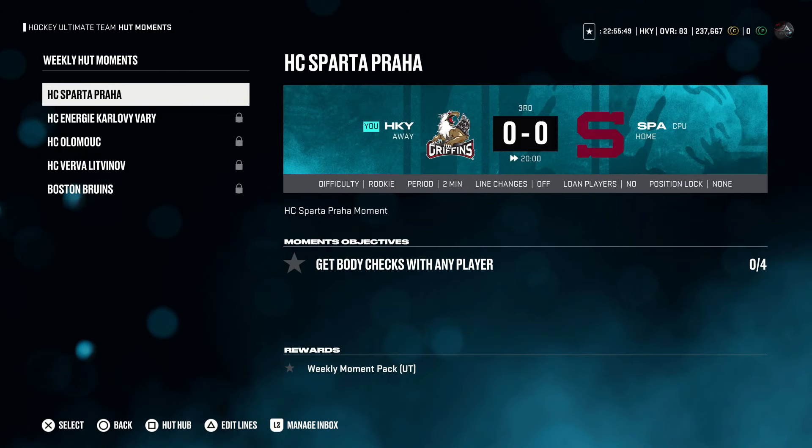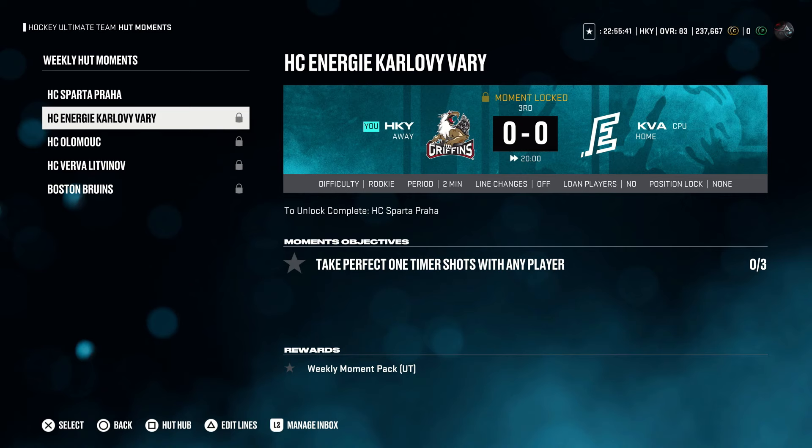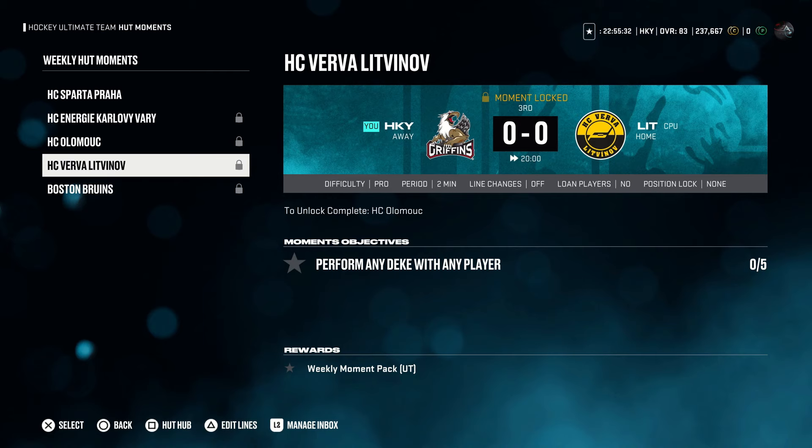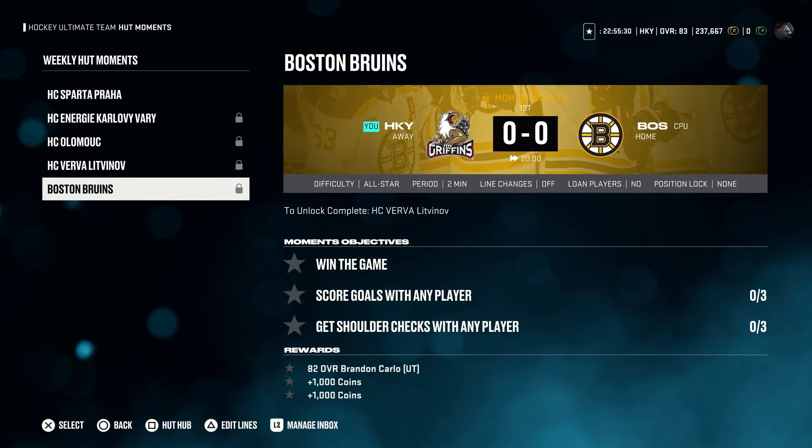They got rid of all the win-the-game objectives and stuff like that, so the moments are a lot easier. Get four body checks with any player for a weekly moment pack. Take three perfect one-timer shots for a weekly moment pack. Score two goals with any player for a weekly moment pack. Perform five dekes with any player for a weekly moment pack. And finally, on All-Star, you need to win the game against the Boston Bruins — you'll get that 82 overall Brendan Carlo. If you score three goals or get three shoulder checks with any player, you'll also get a thousand coins apiece. It's a full game, two-minute periods — super easy to get these done.